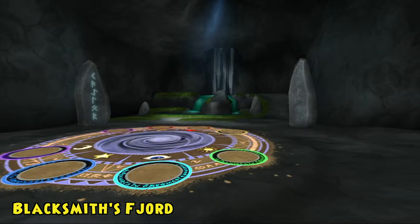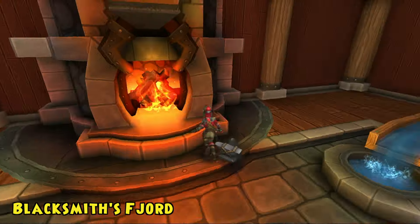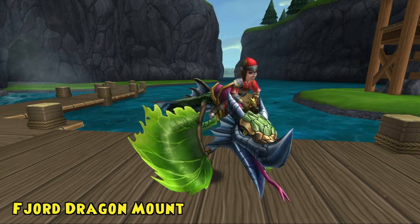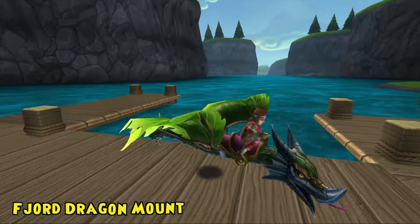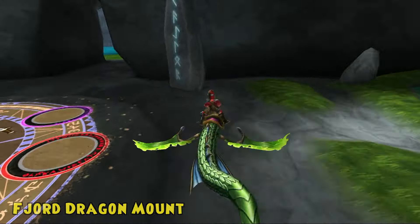Don't forget to turn up the heat using your personal dual circle and visit the Forge for a special daily reward. Looking for a friend as fierce as your ambition? Look no further than the Fjord Dragon Mint. This bold beast has nerves of steel and supplies a 40% speed boost as you traverse the spiral.